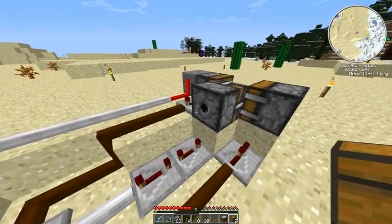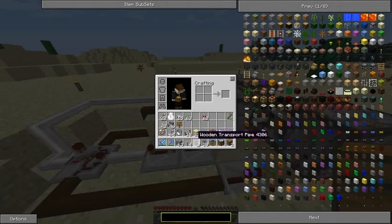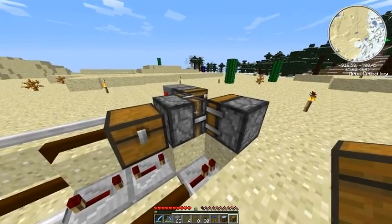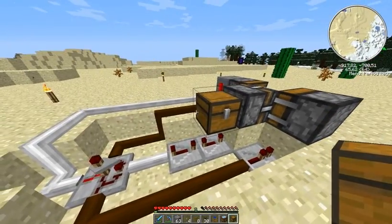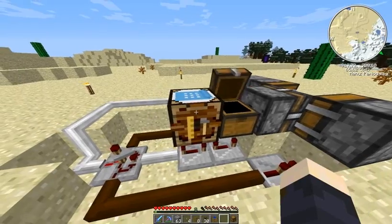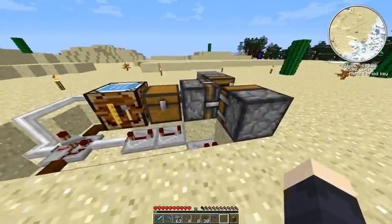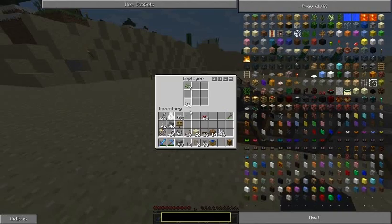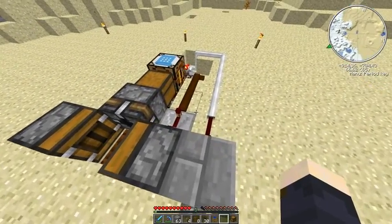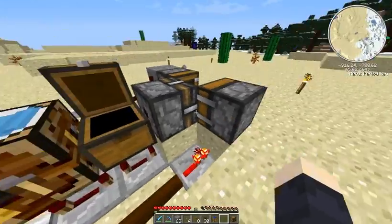The block breaker can transfer the item it has broken using transport pipes or tubing, or you can place the stuff into a chest. We can pull the items from the chest using an automatic crafting table — you can place it right next to it. Let's put three seeds in this deployer and three bone meal in this one and start the machine. As you can see it works and the wheat is placed into the chest.